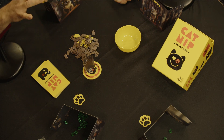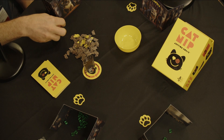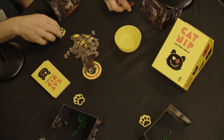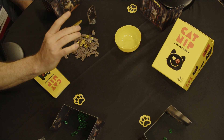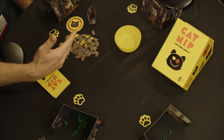Everyone gets a pause token. The yellow side is claws out, and you flip it over to pause your bid — we call the orange side claws in. We have the first player marker, the auctioneer, with a standee placed in front of them. They also get the directional marker. The direction of this game is going to change every round.